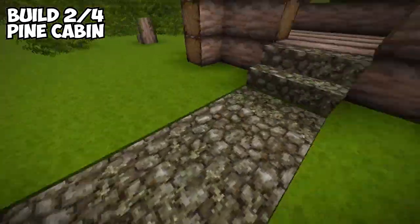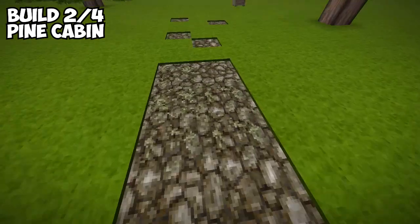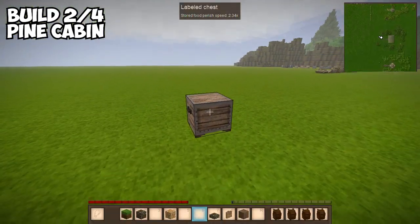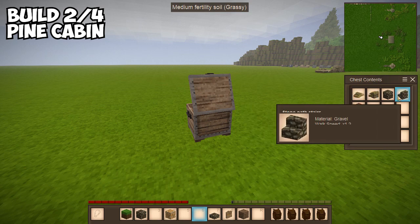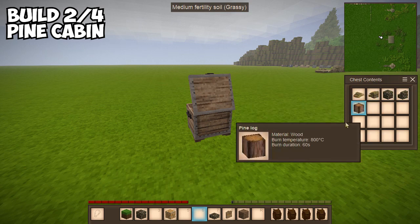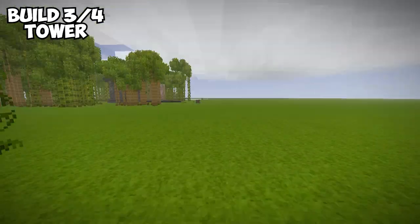I've got the different path blocks here as well. All I used for this one is the slanted thatch roofing, the thatch roofing ridge, stone path stairs, and pine logs.